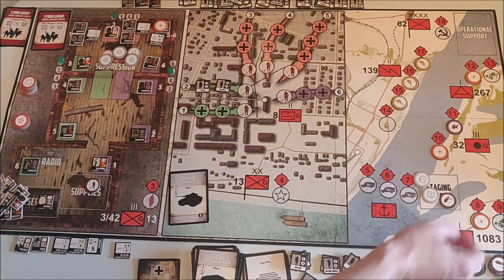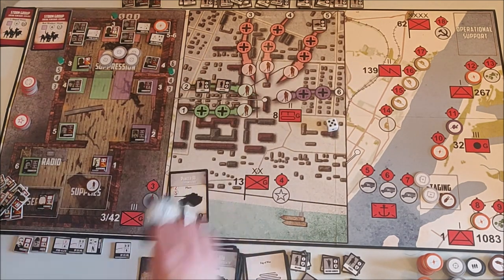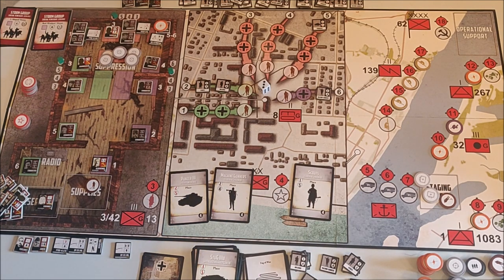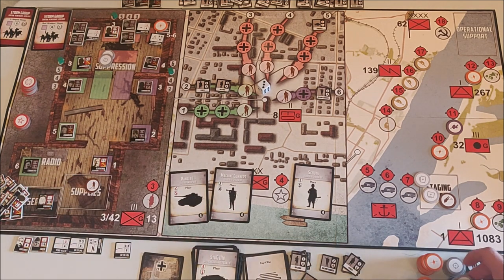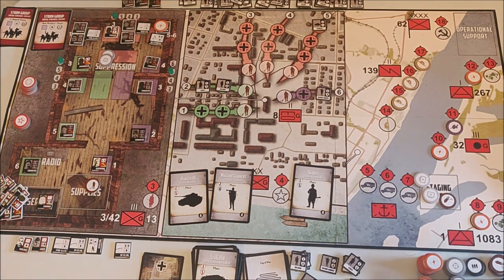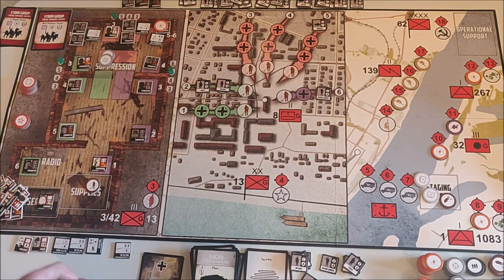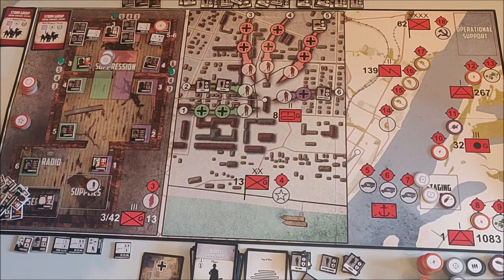Wehrmacht card phase — a Panzer 3 goes on number 5, a machine gunner on number 6, and scouts on number 3. We're going to use four suppression tokens on the scouts — they go into the stock. Rolling to suppress: I roll five and six, so they will not go on number 3. Two suppression tokens remaining — this is why I save them for the end of the game.